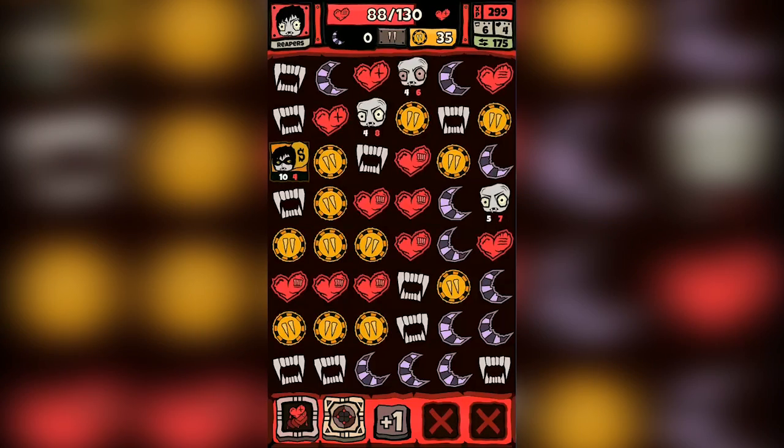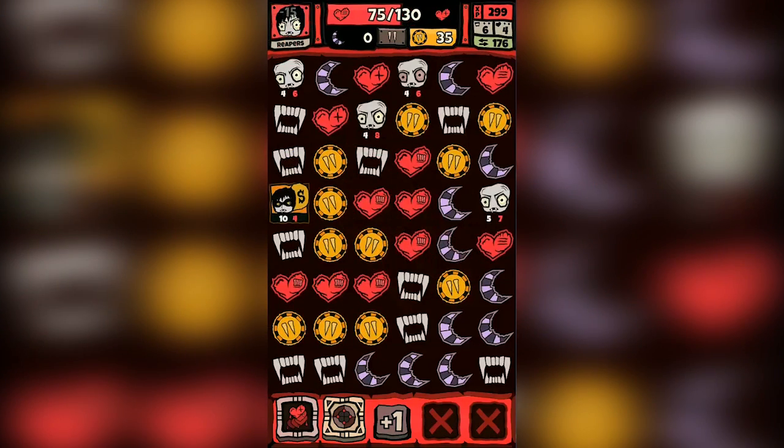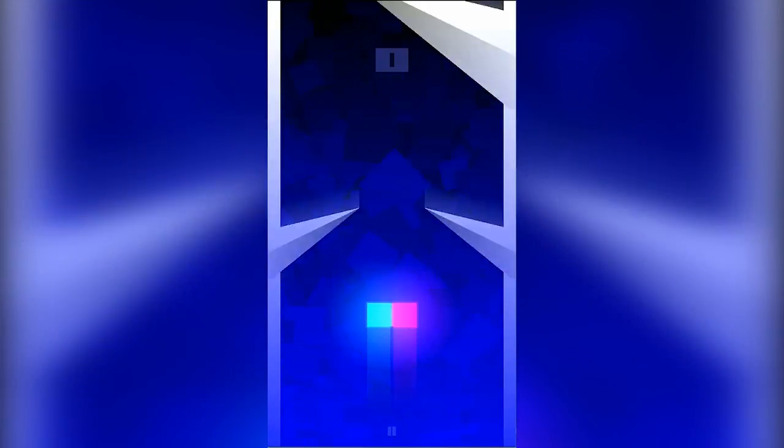On this episode of App Spotlight, we're matching tiles in order to defeat vampires and other monsters in Darken, we test our reflexes and dexterity, and more.